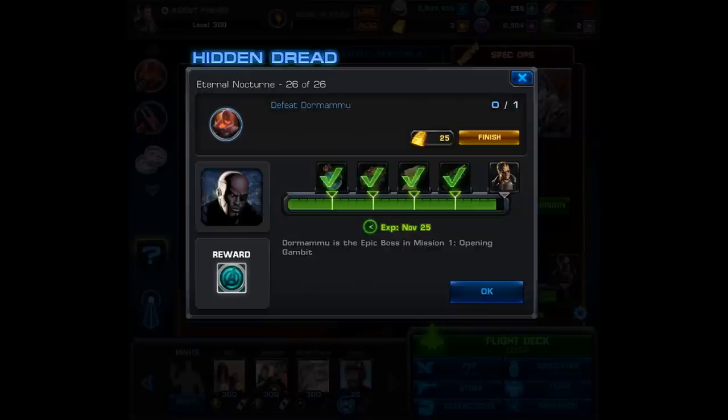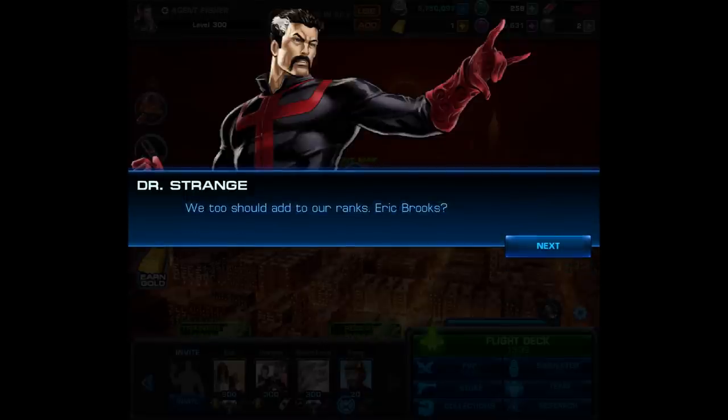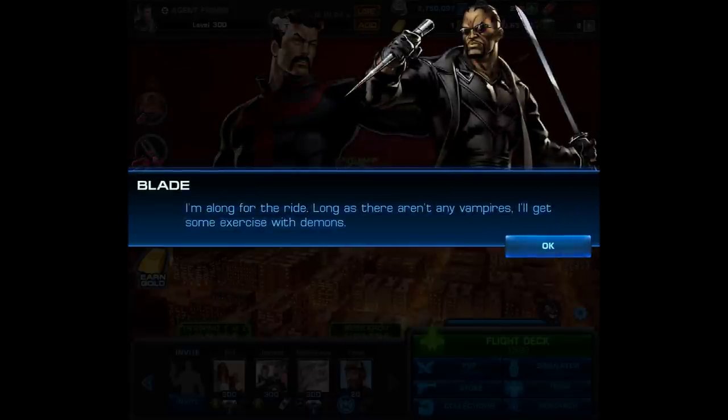That means we only have one more to go and it's going to be against an epic boss. However it's not the one we already faced in mission 1 — it's not the Hood. It's going to be Dormammu. When you go to mission 1 and complete all the deploys and all the threats, you'll first get different dialogue where Dr. Strange mentions Dormammu himself and how you're going to face him and the Hood. Then you'll see something very different on the map — a split choice. Remember, in order to get here you have to be on task number 26.